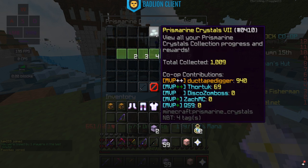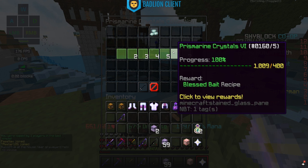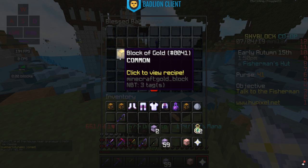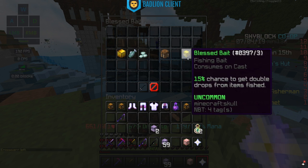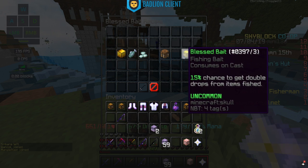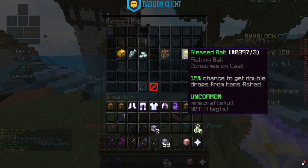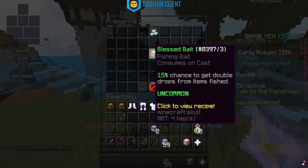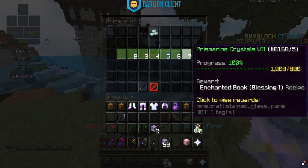Also in the prismarine crystals collection is Blessed Bait at 400 prismarine crystals. To craft it, you need one gold block, one raw fish, and one prismarine crystal. The gold block isn't that expensive, but you may need a gold minion running if you really want to pursue this bait. What it does is give a 15% chance to get double drops from items fished. I generally don't see anybody using this because double drops isn't really that good — it's useful if you're catching something very rare like titanic XP bottles, but primarily not worth worrying about.